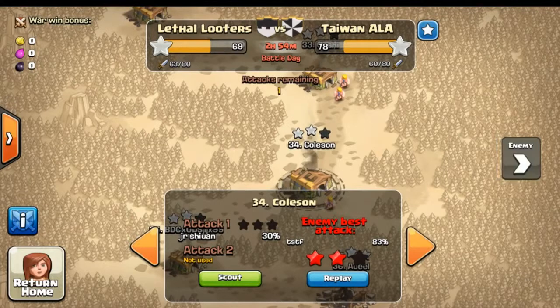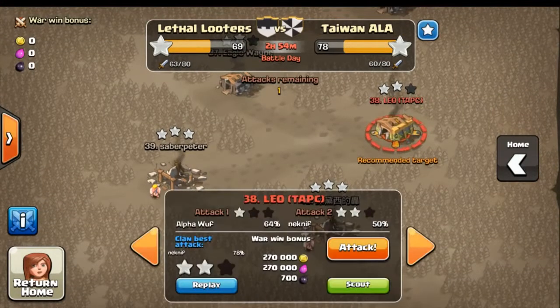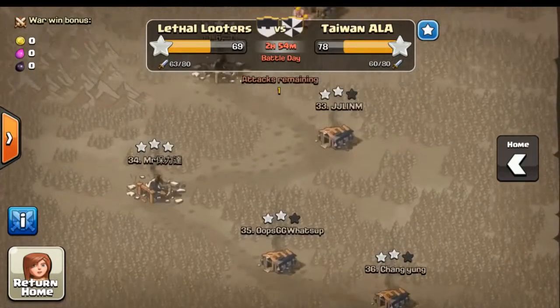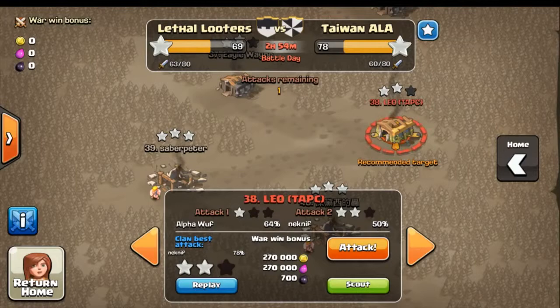So let's go ahead and look at the base. Right now we are down by 9 stars and it's not looking too good, but this is really the only base I want to attack. All the other ones are pretty much out of reach for me, so I might as well go ahead and attack this one.